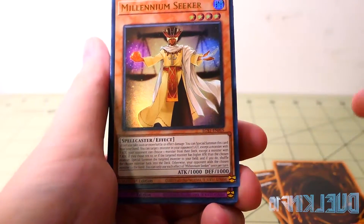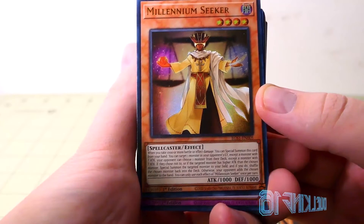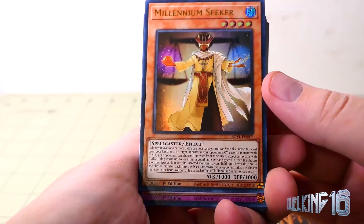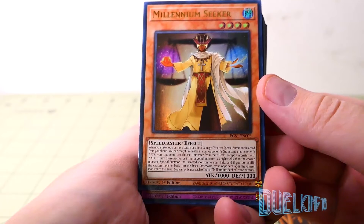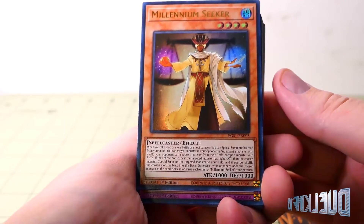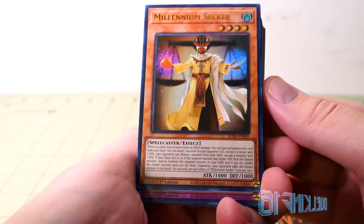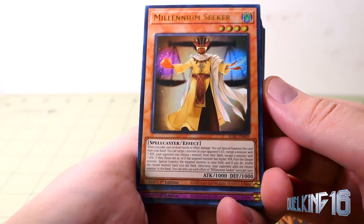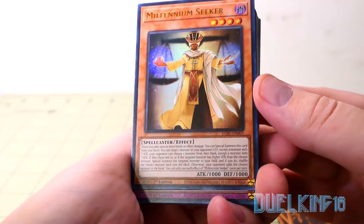Millennium Seeker: When you take 1000 or more battle or effect damage, you can special summon this card from your hand. You can target one monster in your opponent's graveyard, except a monster with question mark attack. Your opponent can choose one monster from their deck, except a monster with question mark attack. If they choose not to, or if the target monster has higher attack than the chosen monster, special summon the targeted monster to your field and shuffle the chosen monster back into the deck. Otherwise, your opponent adds the chosen monster to the hand. You can only activate each effect of Millennium Seeker once per turn.